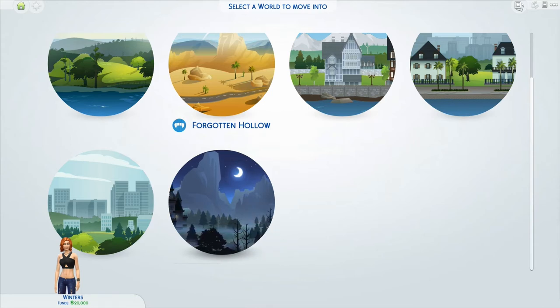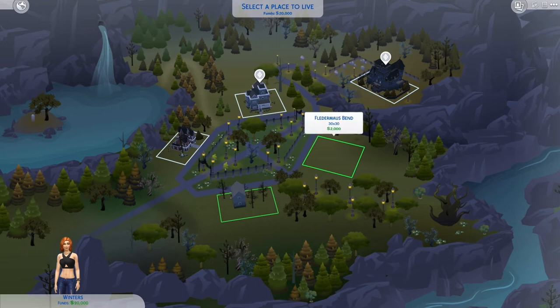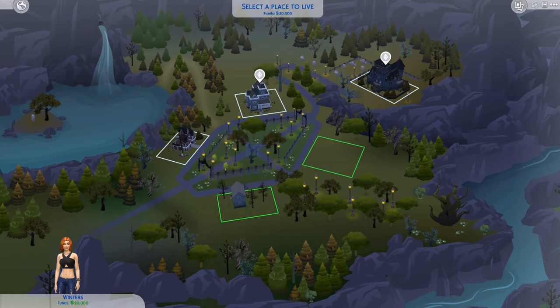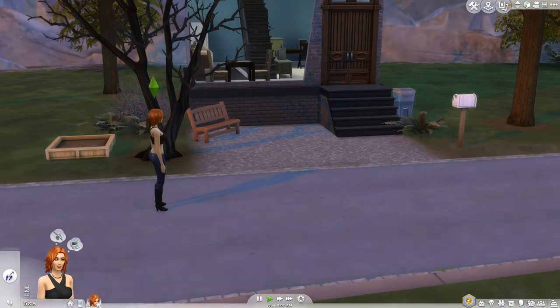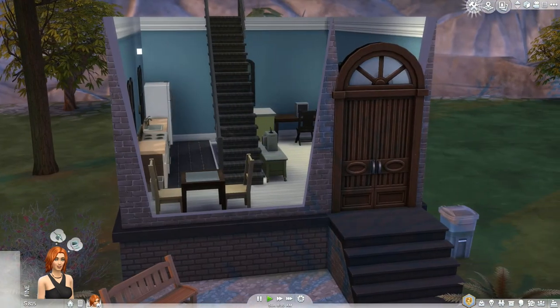Forgotten Hollow is the new world that you get with the vampire pack. We've got three pre-built houses, one where we can build our own house. And then we've got this one — a registered vampire lair! Wow! That costs 90... we are going to be broke, we're going to have no money left. But I don't want to build our own house, so we're just going to move in here. This is going to take me a while to get used to — I was never very good at controlling the Sims, but this is going to take me a while to get used to again.